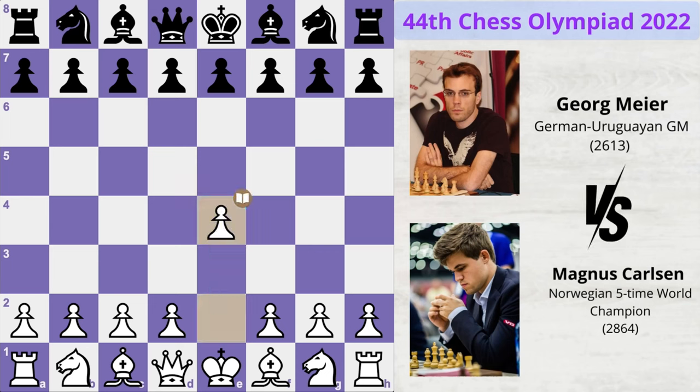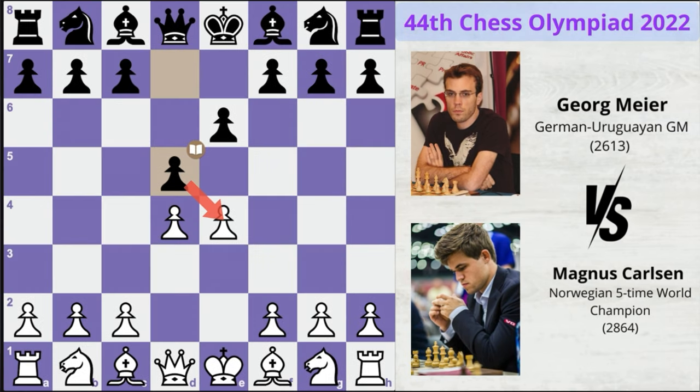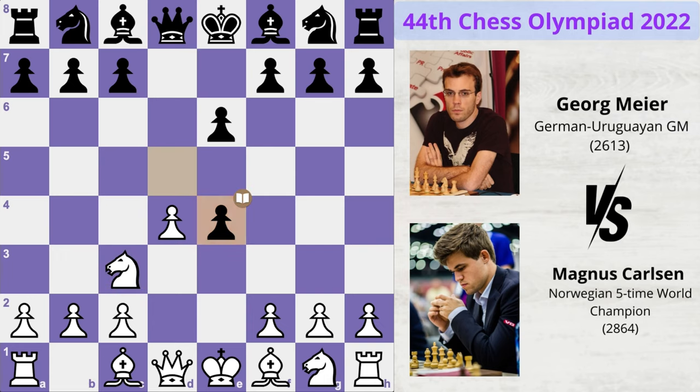Magnus starts the game with e4, Meyer plays e6, d4, d5 — we are seeing the French Defence. Magnus protects the pawn with knight to c3 and now we see d takes e4, the Rubinstein variation, and knight takes e4.